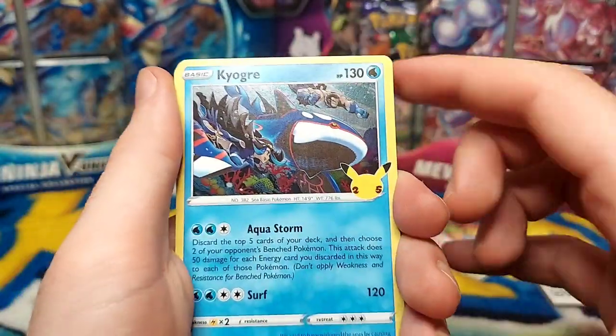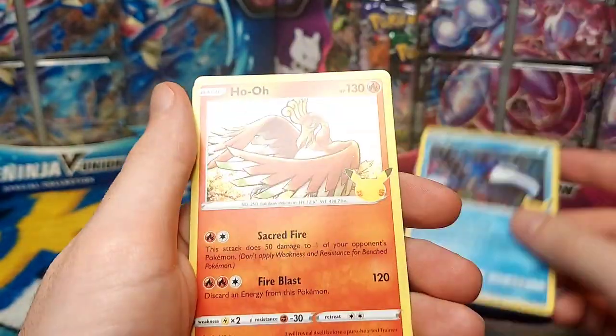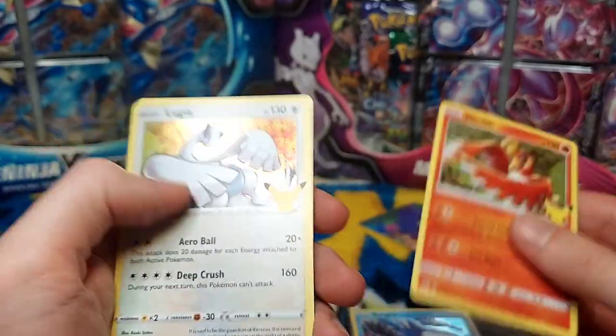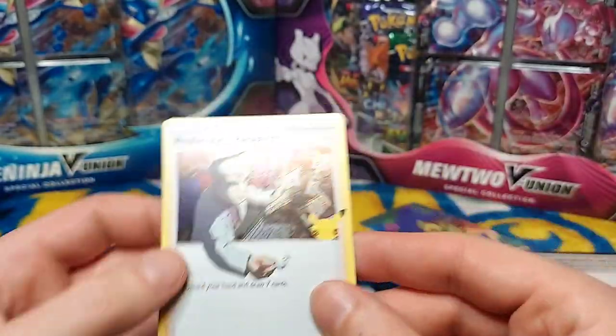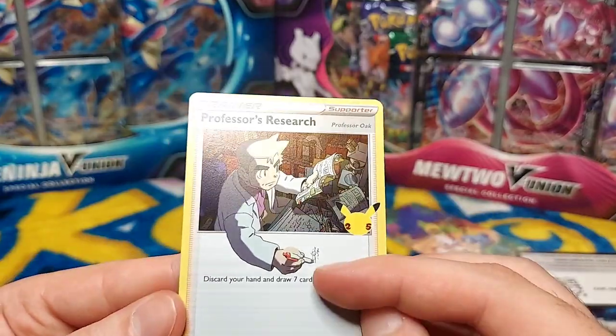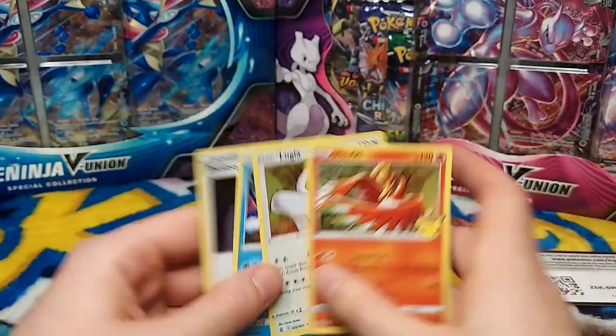Oh, look at that Kyogre — I love the Coral Reef. Ho-Oh. Lugia. Nice to have them back to back. And Professor's Research — I like how it's reaching over, he's writing on the actual area. Super cool. Sweet.